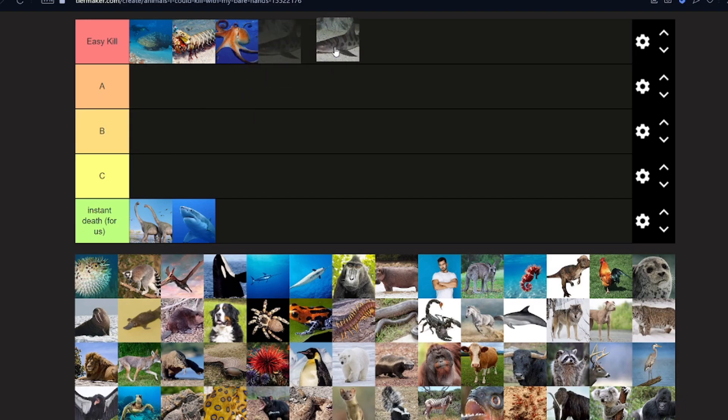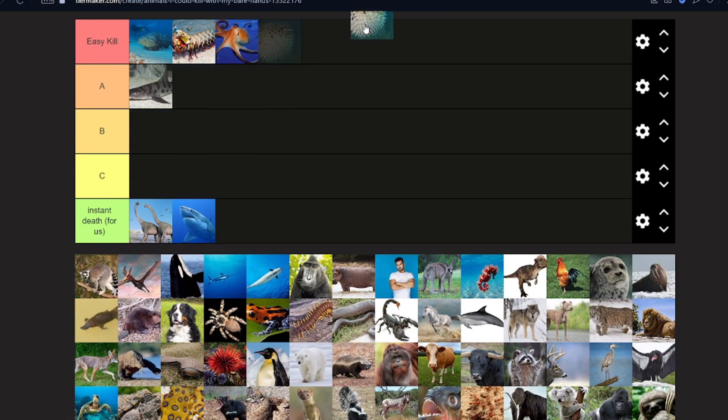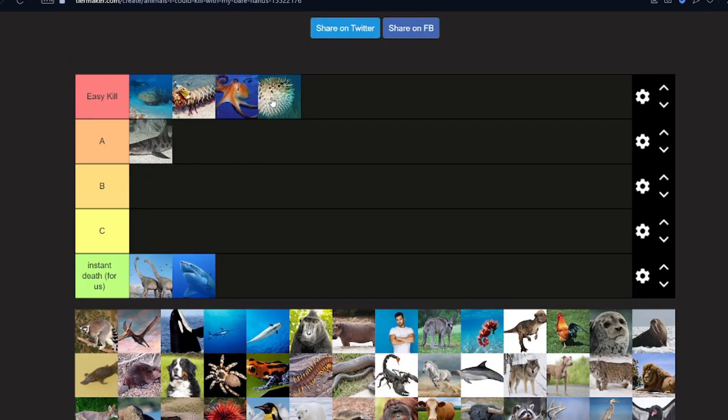This looks like another type of shark — I'd say maybe an A, an easy kill. I don't know what shark this is but it looks quite small, we could just shake it to death. Puffer fish — that is an easy kill! I know they're a little spiky but just pop it — get a pin and pop it like a balloon. Use your sharp nails, boom, it's gone.